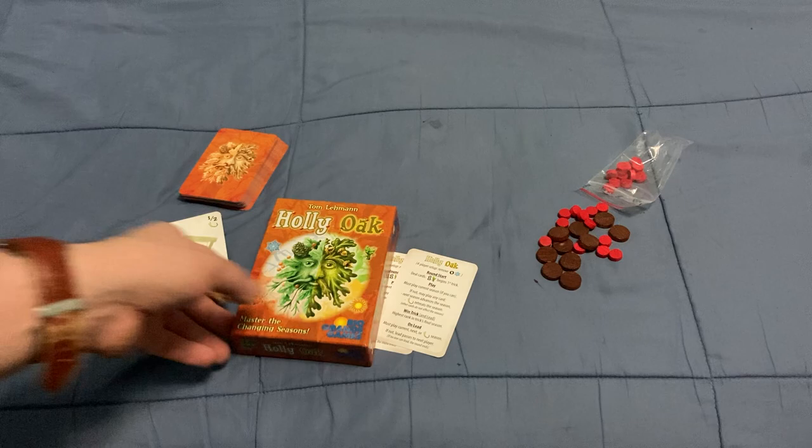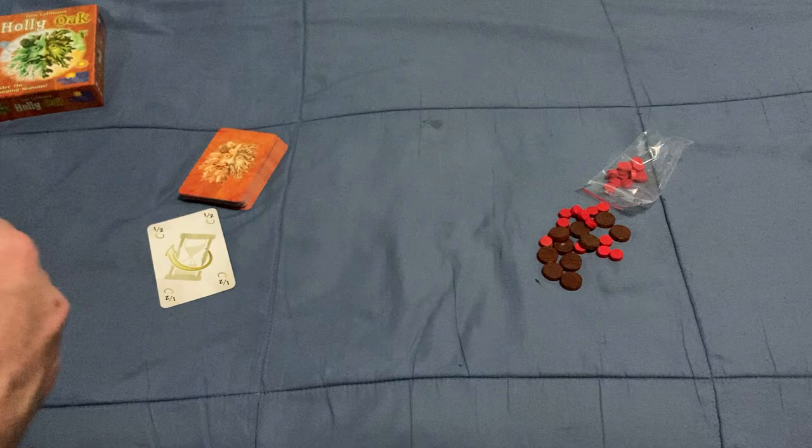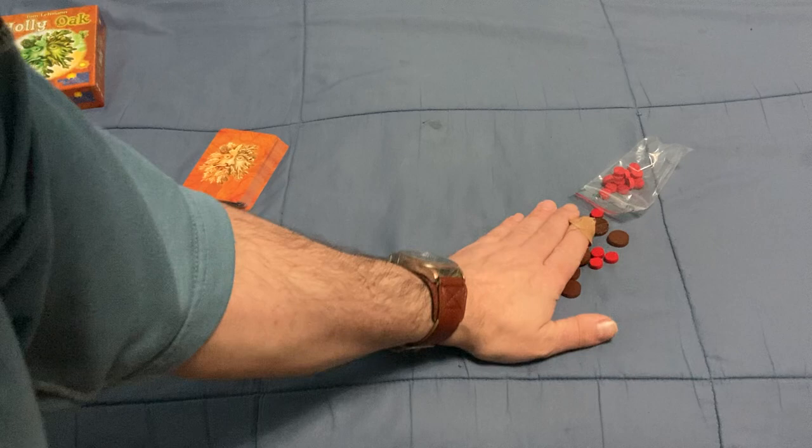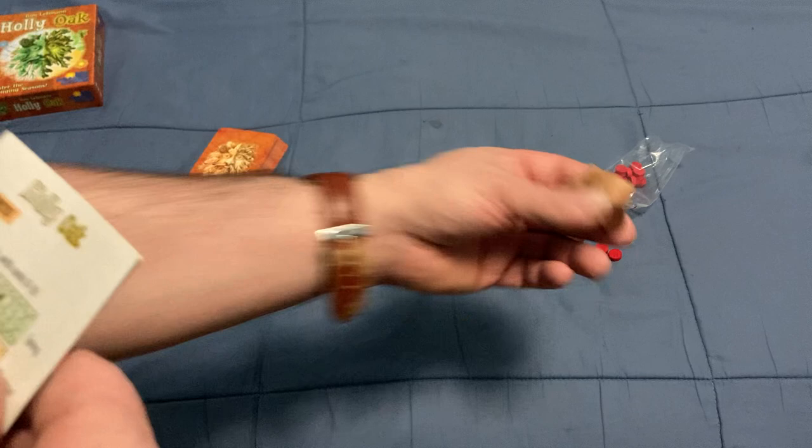You also get reference cards, one per player — five of them. They have all the information you would really need. For scoring, there are 25 red ones worth one point each, and 10 big brown ones worth five points each.